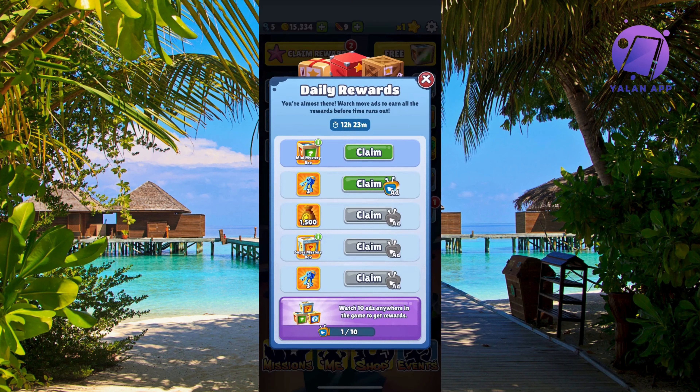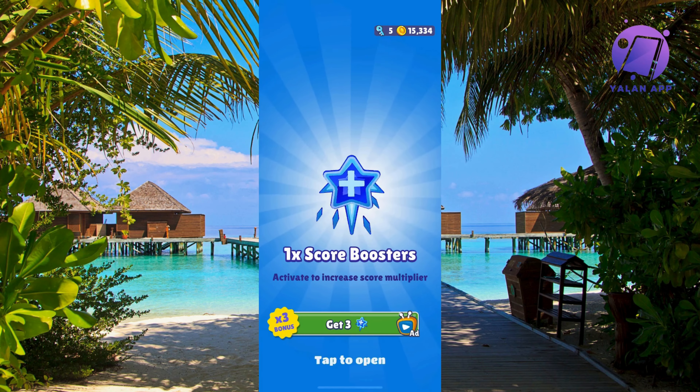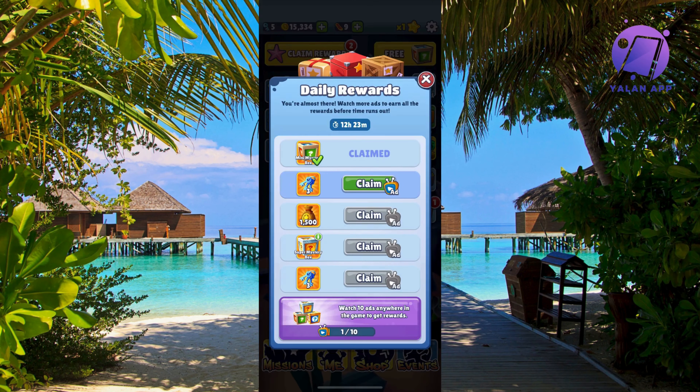If you click in the top right corner you will now be able to get a mini mystery. You can claim it right here and then just tap on open and you will get pretty cool rewards. You can even claim the keys right here if you want to. This is the daily rewards.